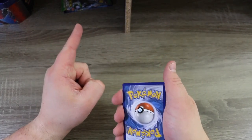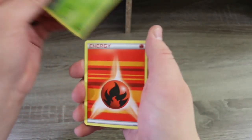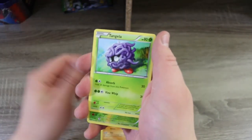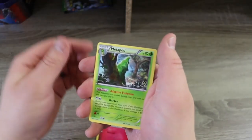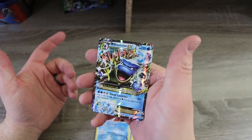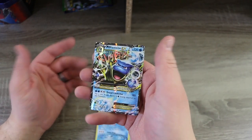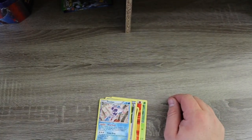We've got this pack and then three more packs left. Fire Energy, a Geodude, a Tangela, a Caterpie, a Flabebe, a Metapod, a Maintenance... and a Mega Blastoise! This is like the second or third Mega Blastoise I've pulled. It's not Charizard, but finally — finally — we have something other than a Holo Rare.